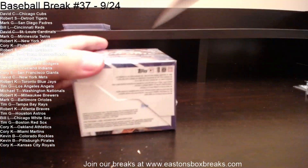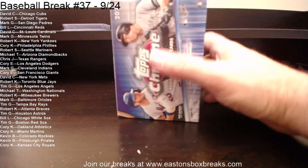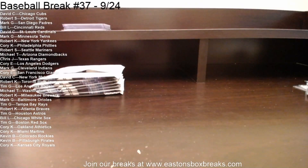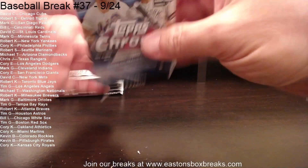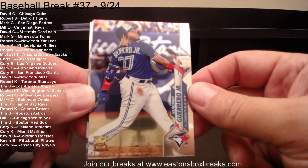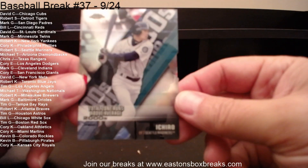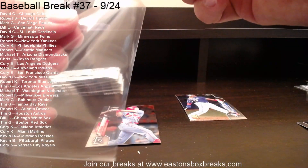Next we're going to do Topps Chrome. In our first pack, starting with Manny Machado to San Diego. There's a nice Vlad Guerrero Rookie Cup going to Toronto. And we have a die-cut Ichiro going to the Mariners and Robert S. Our last card: Tommy Edman going to the Cardinals.